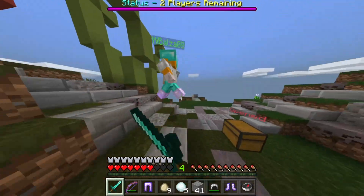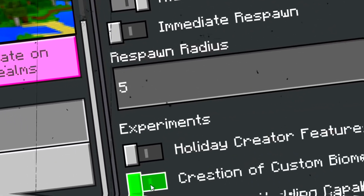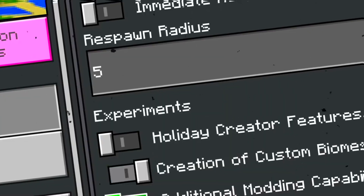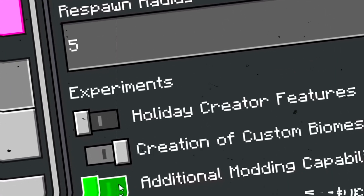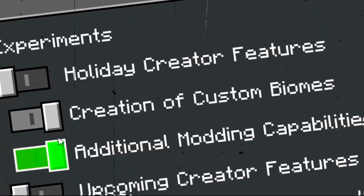All the download links will be in the description. Go to game settings and scroll down and enable this option — you have to enable creation of custom biomes, and then just add additional modding capabilities for safe measures. That's all you really have to do to get this add-on working perfectly.